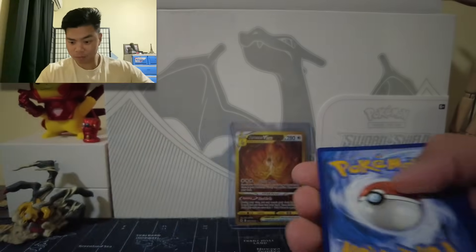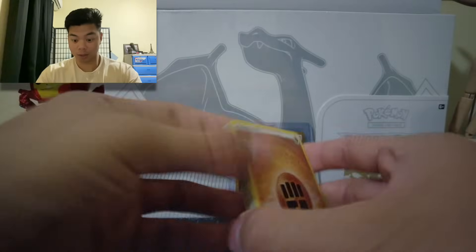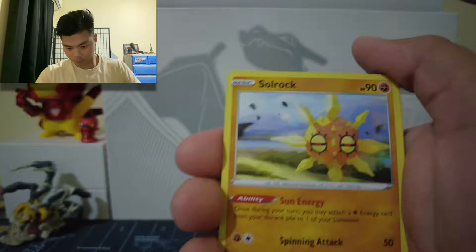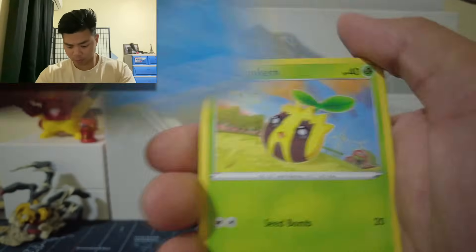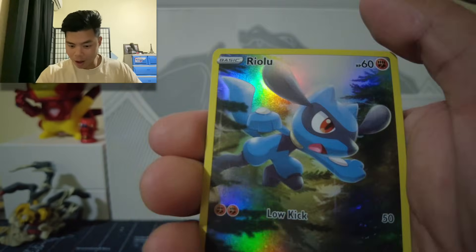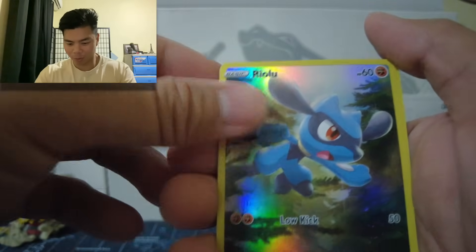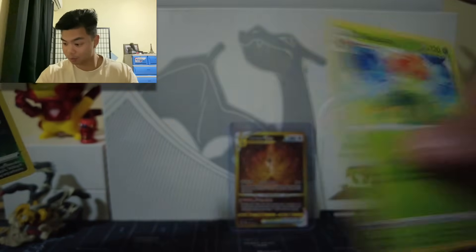Pack: Energy card, Lunatone, Soul Rock, Rare Candy, Potion, Galarian Mr. Mime, Sun Currant, Koffing, Oddish, and we got one of the Riolus from the God Packs, and Blossom.